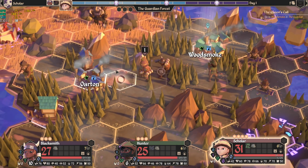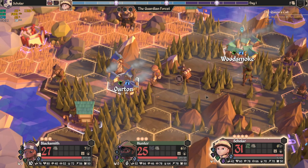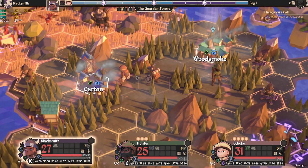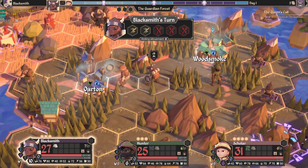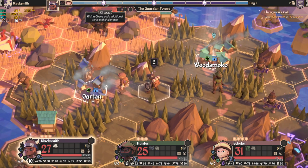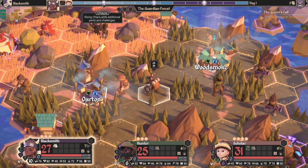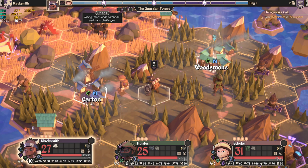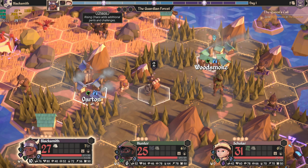I'll just move back here and end the turn. As you can see, there's a meter progressing which controls the time of day. It also shows you that if I don't do something to reduce chaos in this area — usually by completing some kind of quest — a chaos event will happen which will make enemies stronger.